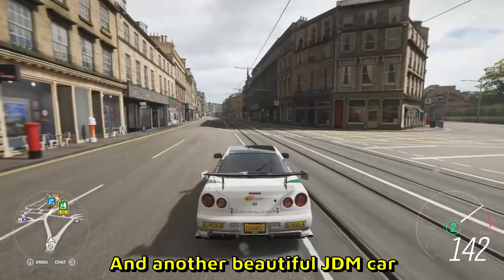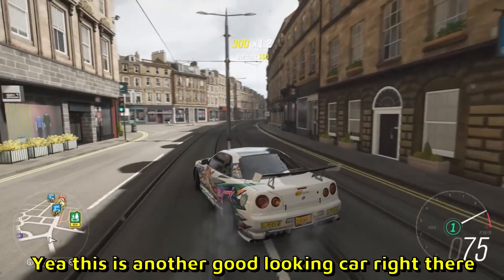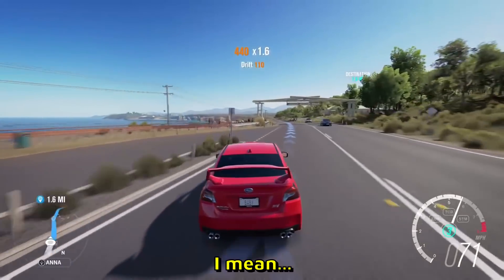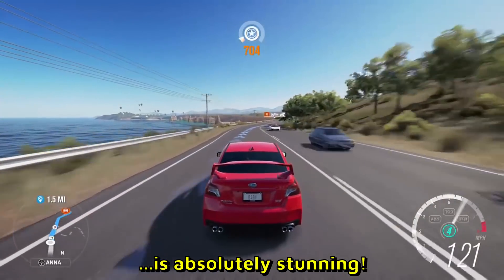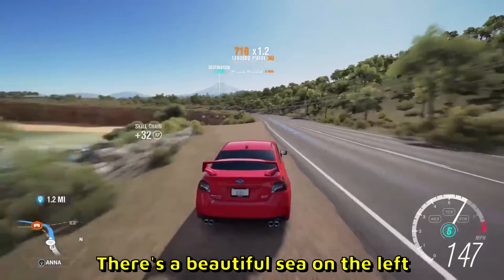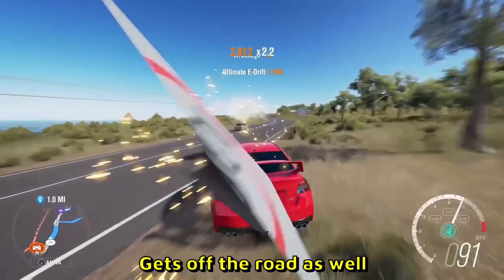Another beautiful JDM car — R34 with a livery, flexing with a 360. This is another good looking car, super expensive. I believe this is Forza Horizon 3 — the map is absolutely stunning, kind of reminds me of Forza Horizon 5. There's a beautiful canyon on the left. He did crash into a Lambo — there we go, he's sideways with his beautiful red Subaru, gets off the road as well.